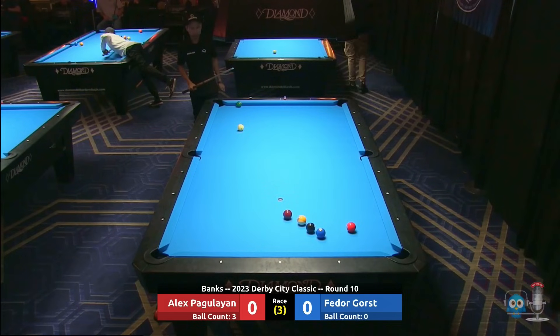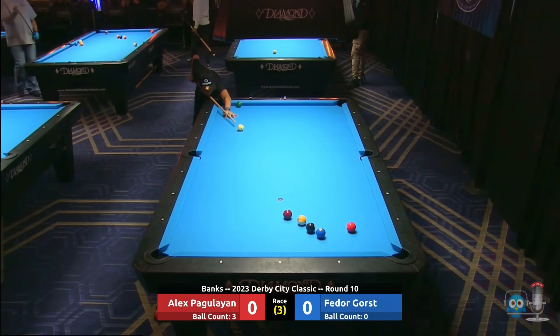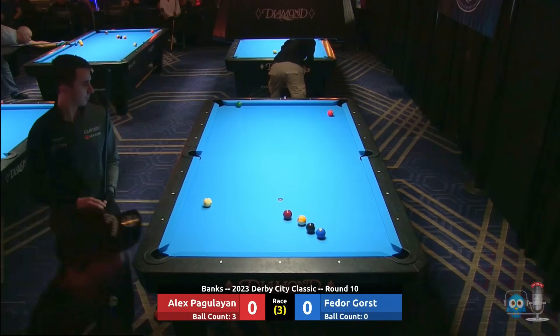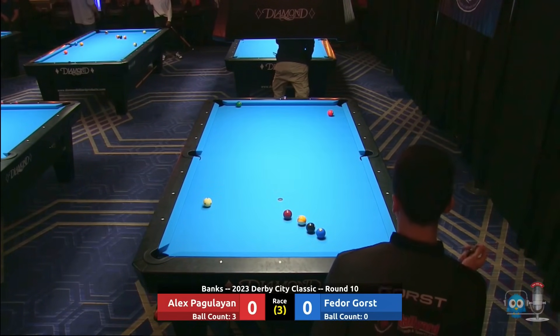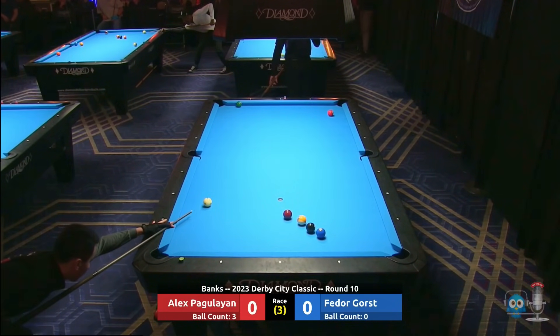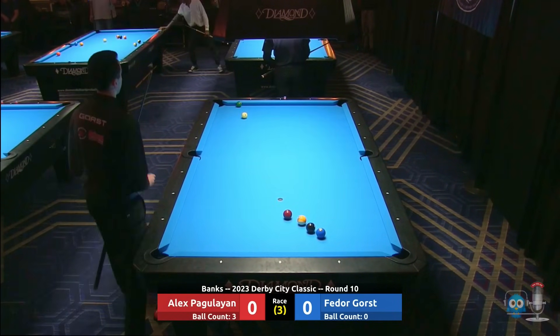He's going to play it in the top right — tells me the kiss is avoidable. He's caught it a little heavy. We are playing on four-and-a-quarter-inch pockets on Diamond Pro-Am tables with beautiful Simonis cloth. This year Derby decided to go to four and a quarter from four and a half inch pockets. Gorst looking to play the three to the lower right with maybe a tip of right English to avoid the kiss — and what a clean hit, very very clean.